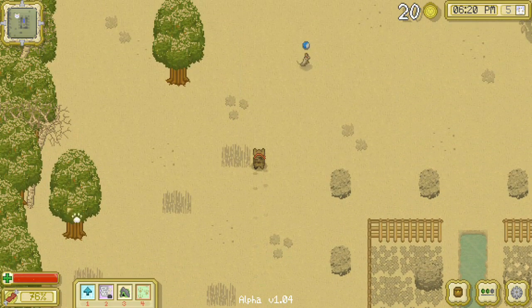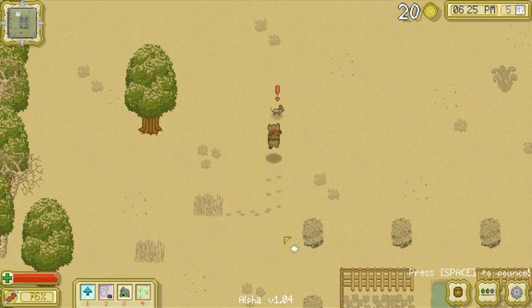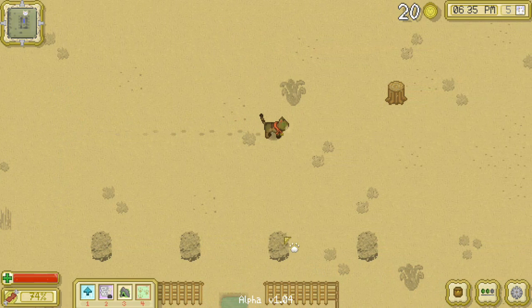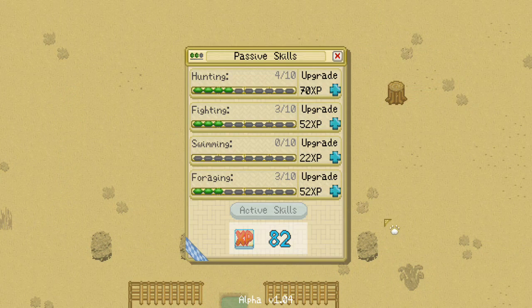It'd be cool if some of the paths that go to the left would take you to secret areas. Oh, and our skills — I think we'll probably want to upgrade hunting. In fact, let's upgrade hunting now to represent the new locating-prey active skill, and also that we've been putting in some good work trying to get better at our hunting.